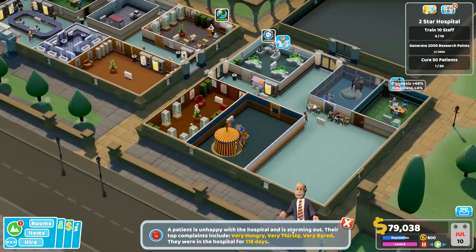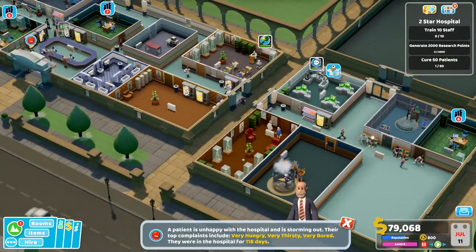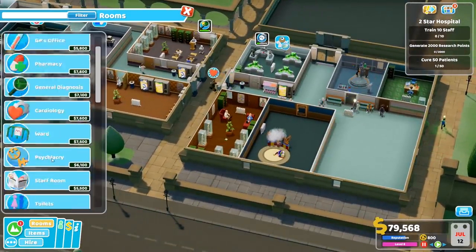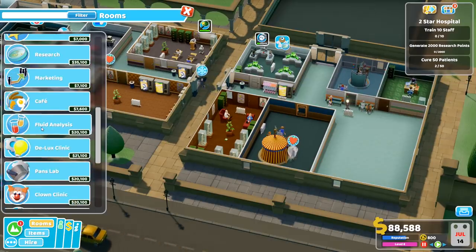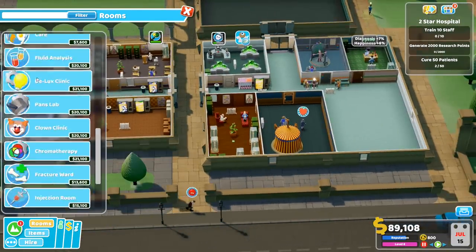A patient is unhappy and leaving the hospital — very hungry, very thirsty, very bored. We still have a little bit of space, so we should probably build the injection room. I don't think we have one here. Nope, we don't — and also fluid analysis, we don't have that either. Alright, let's do that then.